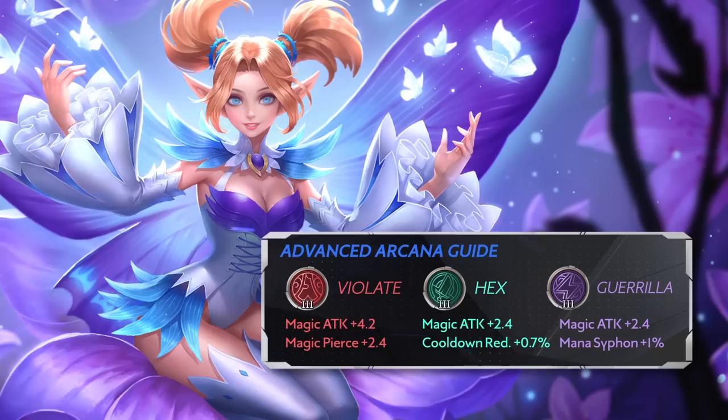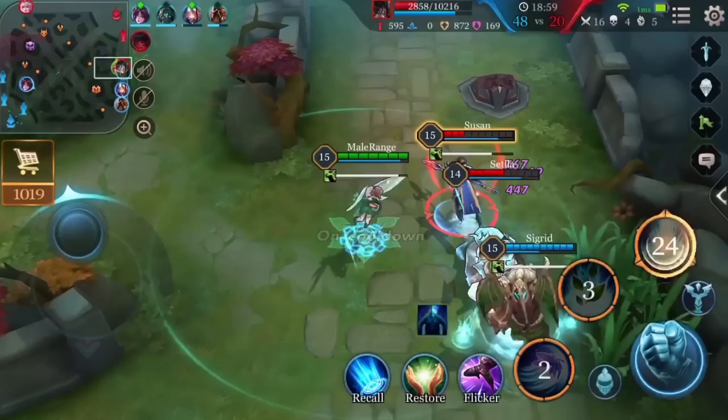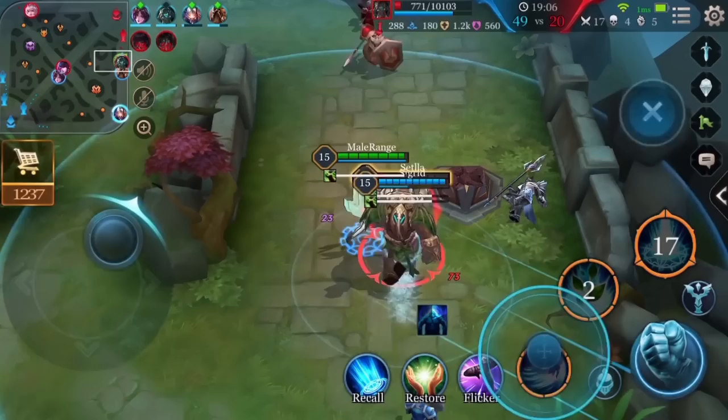Advanced players can replace Devour with Gorilla, to have the set of Violate, Gorilla, and Hex. Gorilla can increase movement speed, which can assist Krixie in supporting teammates and dodging enemy projectiles. It can also increase attack speed in the early game, which will help with overall damage output.